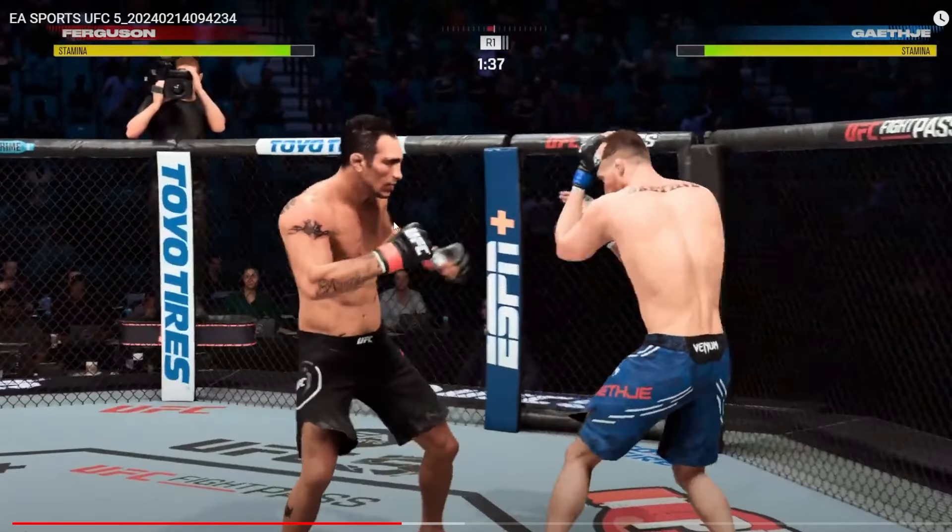You see how I'm switching stances - if you're going to use Tony Ferguson you need to be switching stances. You need to be comfortable switching from southpaw to orthodox and back because that 99 switch stance is really going to come into play. One of his Achilles heels in real life was eating leg kicks, and if you go up against somebody like Justin Gaethje they're going to be chopping at that calf. Switching stances, giving your opponent different looks, keeping them on edge, and not allowing them to get comfortable with your patterns is very important with Tony Ferguson - it sets up high damage shots and combinations.